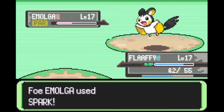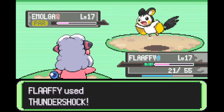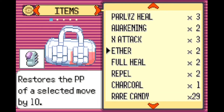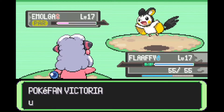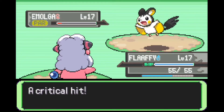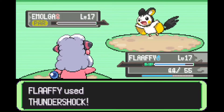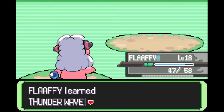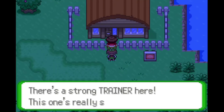This trainer actually has an Emolga who has Spark, which is a really good move — it's a 60 base power move and quite good for this stage of the game. Unfortunately my Flaffy won't be learning this move. The next powerful Electric type move would be Thunder Punch, which it learns when it evolves at level 30. So until then I'm kind of struggling with Thunder Shock. Thankfully we were able to get a critical hit. She healed her Emolga but then didn't heal again, and we got a lot of EXP from it.